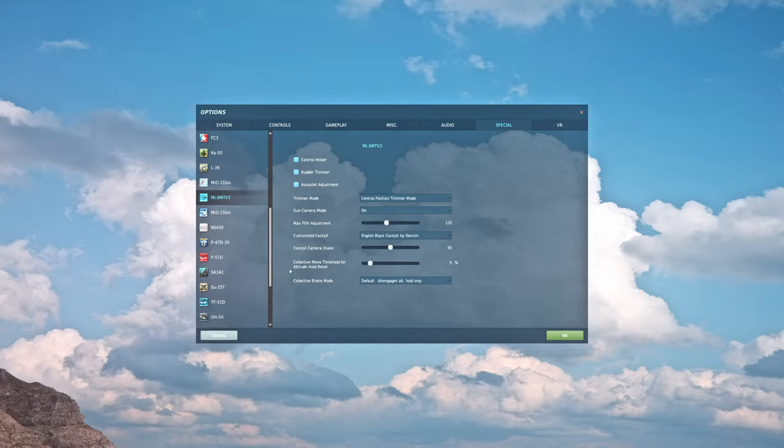Collective move threshold for altitude hold reset — this is for your autopilot's altitude hold channel. It determines how much you need to move your collective before that channel gets turned off, ranging from 1% to 30%. I don't use altitude hold almost ever; once your collective is in a good position, your altitude won't change. Somewhere in that 1 to 5 range is probably good for most people.